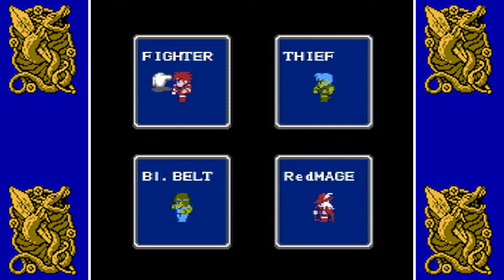What I usually go with, and what I'm going to go with, is two fighters, a White Mage, and a Black Mage. That's my main group that I go with through most of the time I've played this game and its many ports.